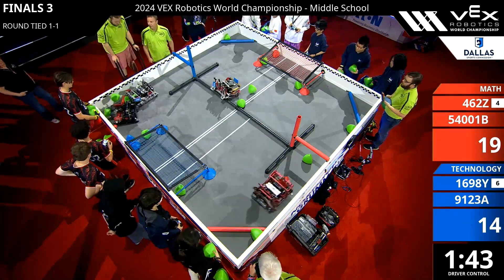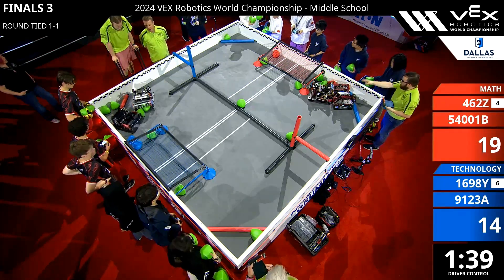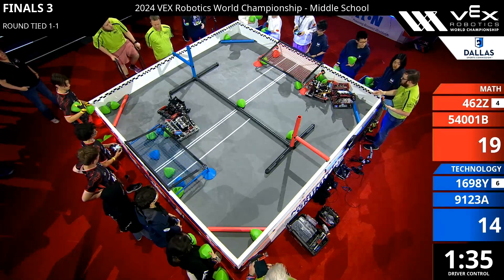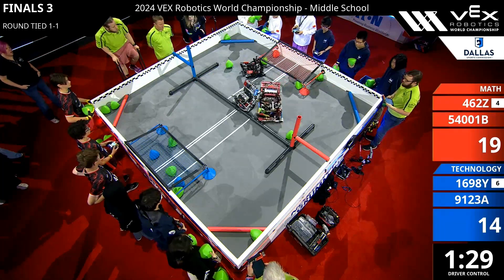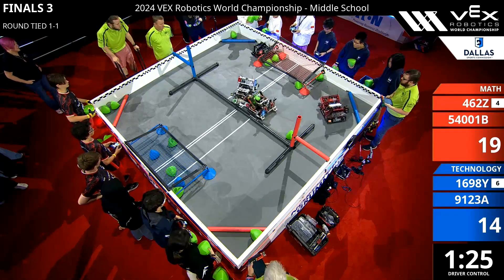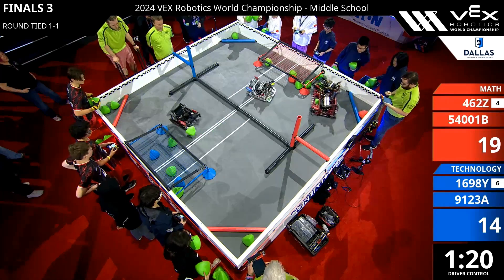We start driver control. Blue 16-9-AY trying to get the two tri-balls over to that goal for blue. Red 4-6-2-Z trying not to make it easy on them. Looks like 16-9-AY is stuck on a tri-ball trying to go over that long bar, their partner coming in trying to help them. We get all four robots back on the tiles.